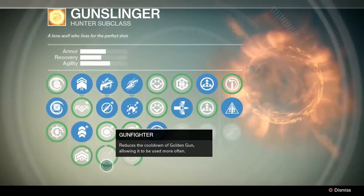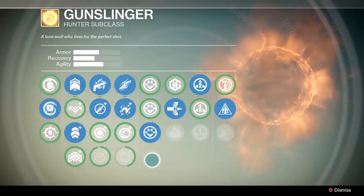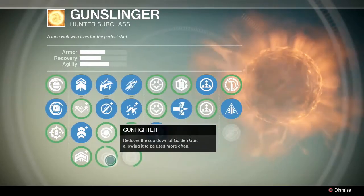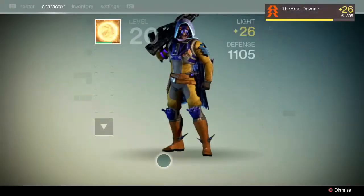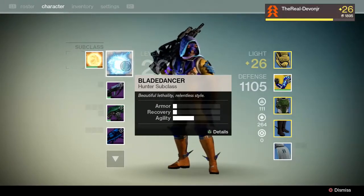In the case of my hunter here, I level up my Gunslinger class to a point where I get all the perks that are beneficial to that specific character — the ones that I really need. Once I've gotten the perks that I need, I start on the other subclass, the Blade Dancer, but the trick is I don't use the Blade Dancer subclass per se.